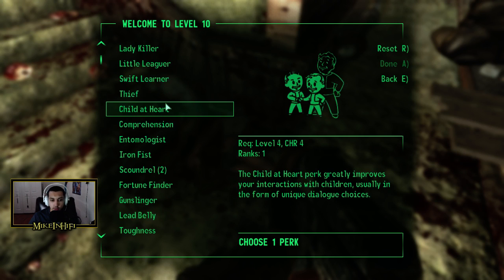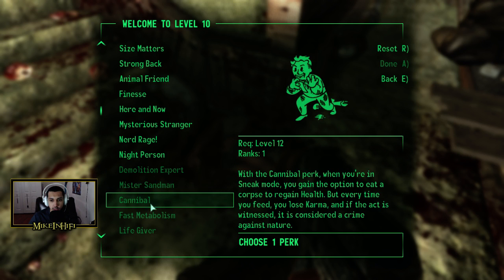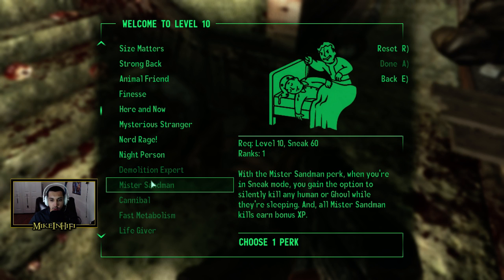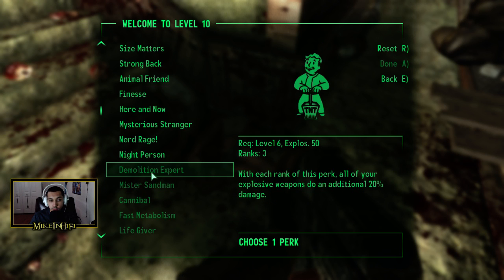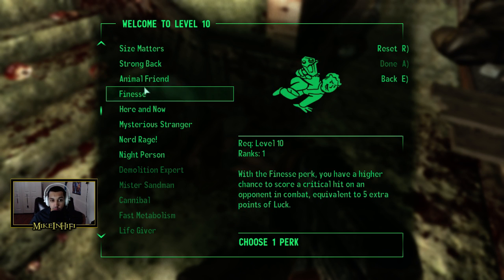Level 10 gives us some more perks — are we missing any of these? Mr. Sandman: while you're in sneak mode you gain the option to silently kill any human or ghoul while they're sleeping, and all Mr. Sandman kills earn XP. Animal Friend at the first rank — animals simply won't attack; at the second rank they will actually come to your aid in combat, but never against another animal. This perk affects dog, yaogwai, mole rat, and brahmin.